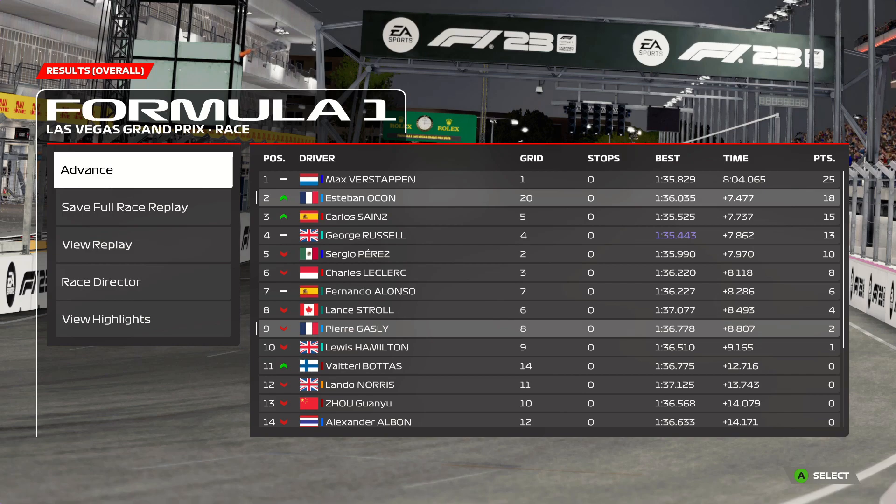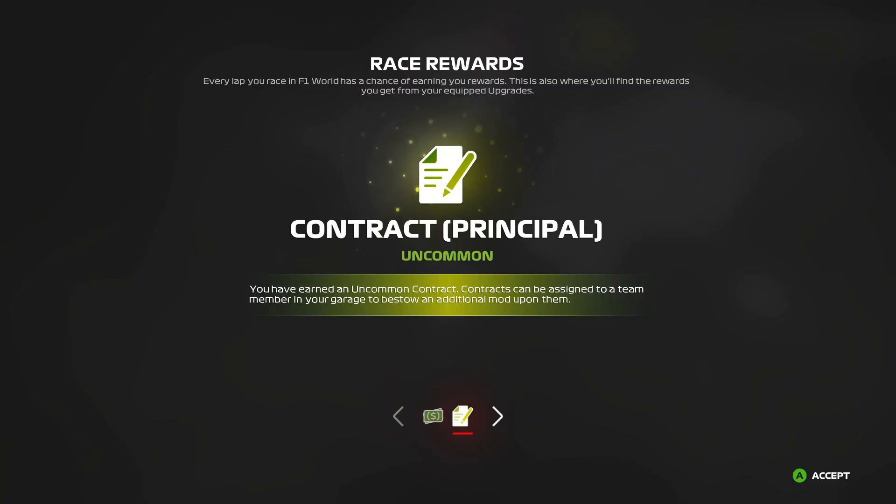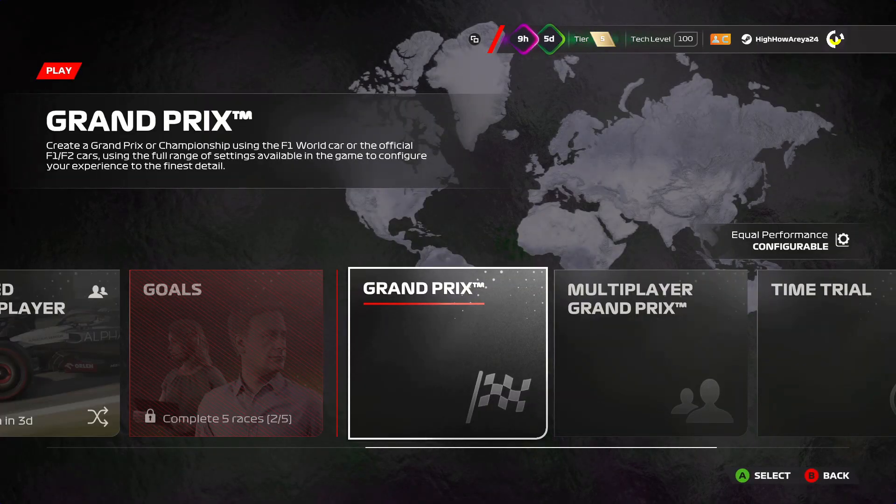This is my new favorite track, ladies and gentlemen! What difficulty was that — like 85 or something? I think it was 83 on Master. Just imagine doing that on 100 Legend. This was Master — what will happen when we do Legend in My Team? I don't want to think about that right now. I've got 1200 cash and a principal contract — an uncommon contract, probably for F1 World, which I'll do eventually. So much to do on this game and I love it.